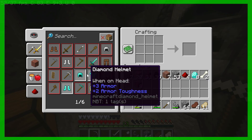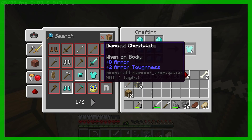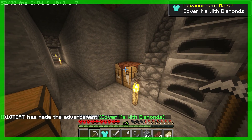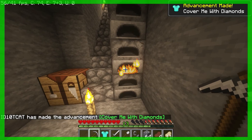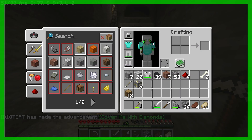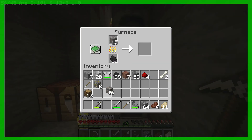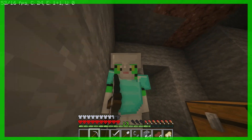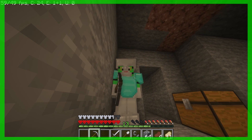Holy jeez — eight diamonds? How did we get eight diamonds? We're going to make a chest plate, and that took all my diamonds. I probably shouldn't have done that, but we can renew everything. Let's put this on — and now we're safe-ish. We'll see what happens. Talk to you later guys, peace out.